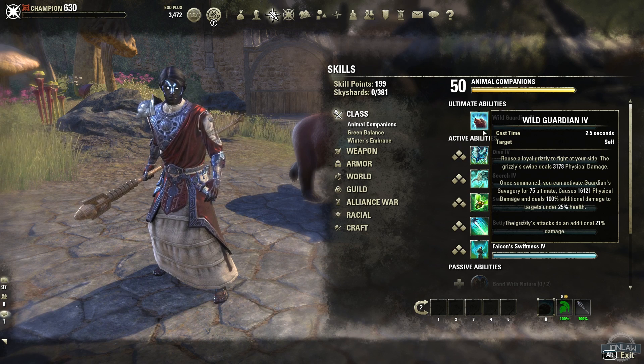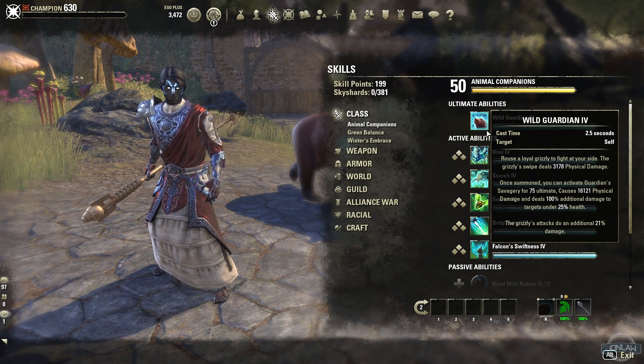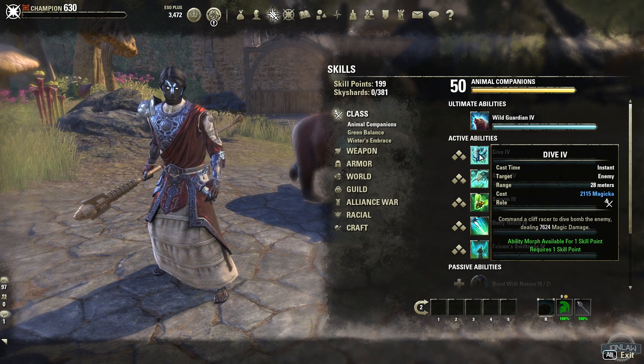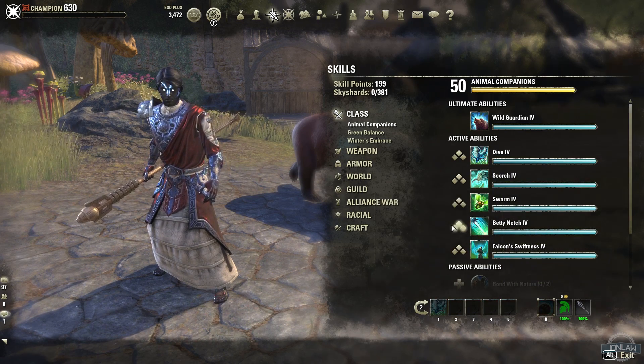I'm not really sure how good it is in terms of end-game trials, but if you're using it in dungeons or just solo content, I think it's fine. Next we have Dive — this is our first ability. You summon the cliff racer and it just bombs the enemy with damage. Let's put this on our main bar and show you the morphs.